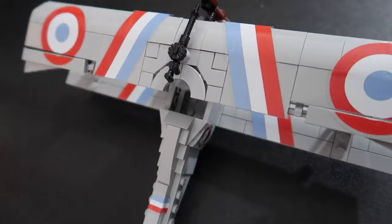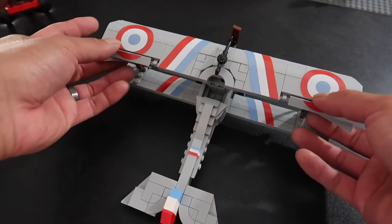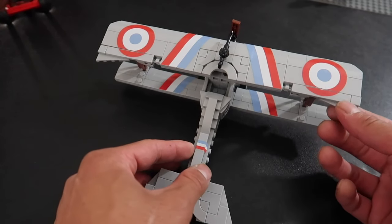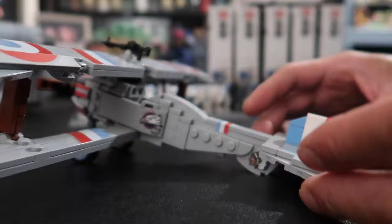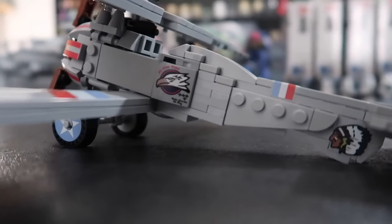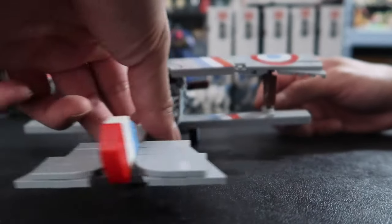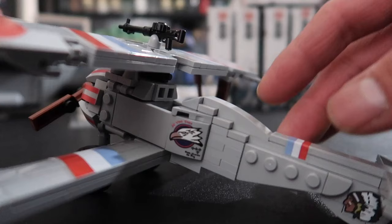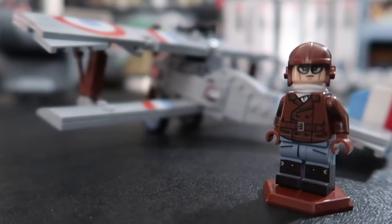Looking at the front, we can see the wood grain propeller and the stripes on the cowling are all printed — not stickers, thank god. The ailerons both move; you can adjust them however you wish. You can see the stickers were meant to be cut like that so it's easier to move. You have stickers on the wheels, the Brick Arms Vickers guns, and two sticker elements towards the back — the Lafayette Escadrille symbol of the Native American head, towards the bottom part of the plane, which in the actual movie was towards this portion right here.